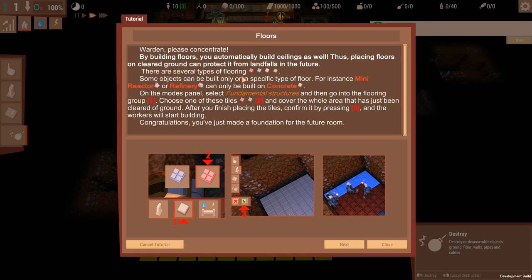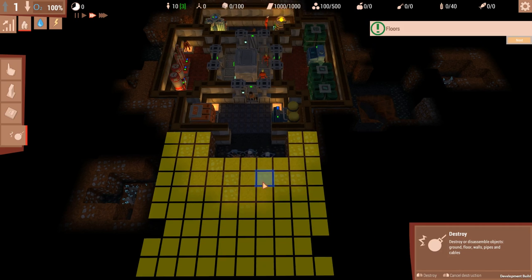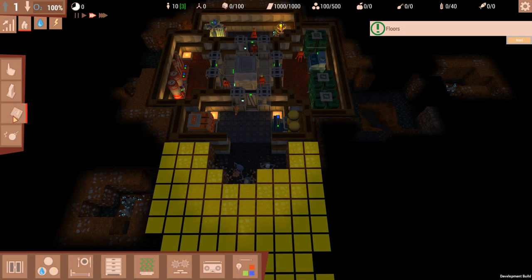Warden, please concentrate. By building floors you automatically build ceilings as well. Placing floors on clear ground can help protect from landfalls in the future. There are several types of flooring and some objects can only be built on a specific type of floor - for instance, many reactors or refineries can only be built on concrete. On the modes panel select fundamental structures, and let's place a nice red floor on it.